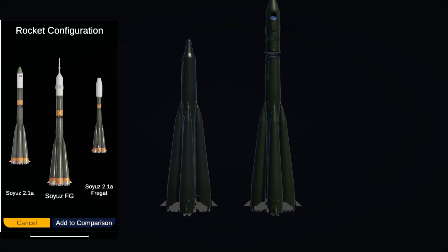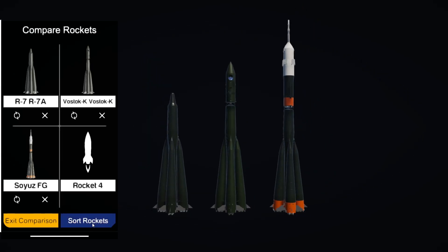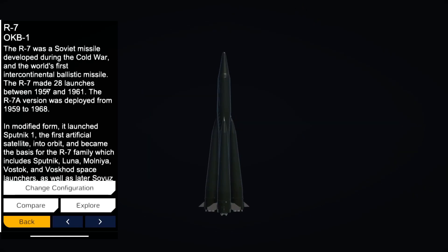Here are some ideas for the next update, and you can leave suggestions in the comments. I want to add statistics for different rockets — either in the compare panel where you can compare rockets and see their stats, or in the info panel — but I'm not sure how I'll fit it all in.